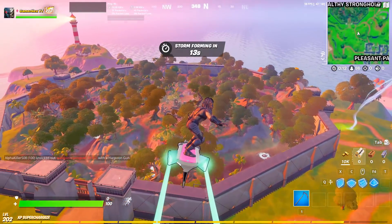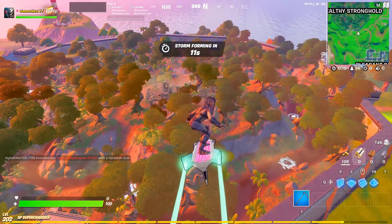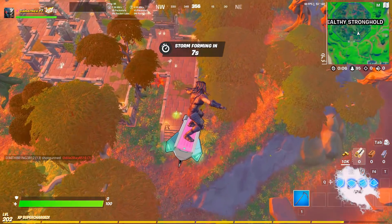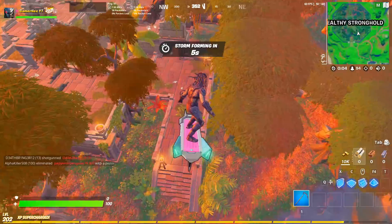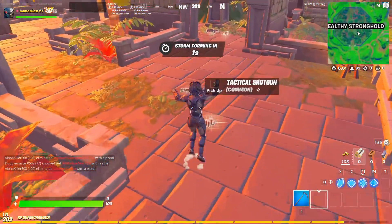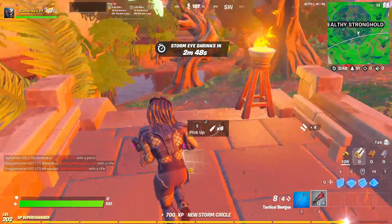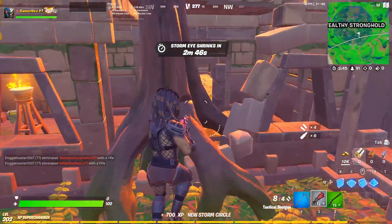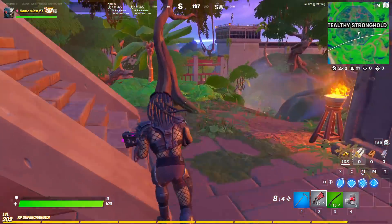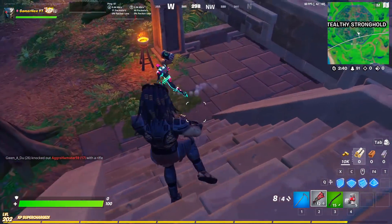Welcome to Fortnite events. To unlock the predator pickaxe, you have to stay for 13 seconds within 10 meters of a player. The best method is to go to Stealthy Stronghold because you will find a lot of players there. Remember, you have to wear the Predator skin, so you have to unlock the Predator first by killing the boss, then you can do this challenge.